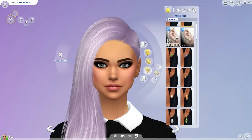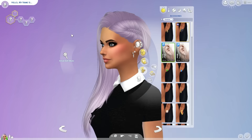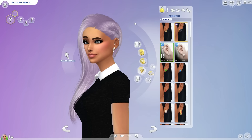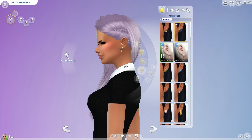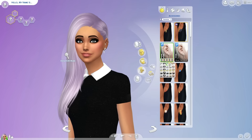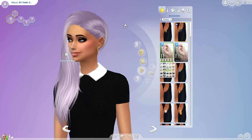The first accessory is a piercing set by Praline Sims — just a set of piercings with stars and the moon and that. It's really cute. You can go for something gold, silver, whatever you'd like.